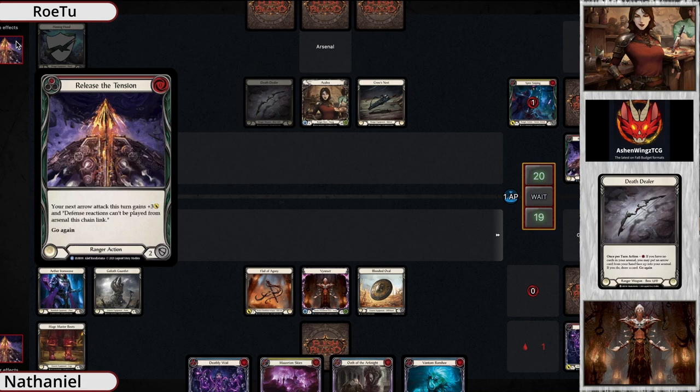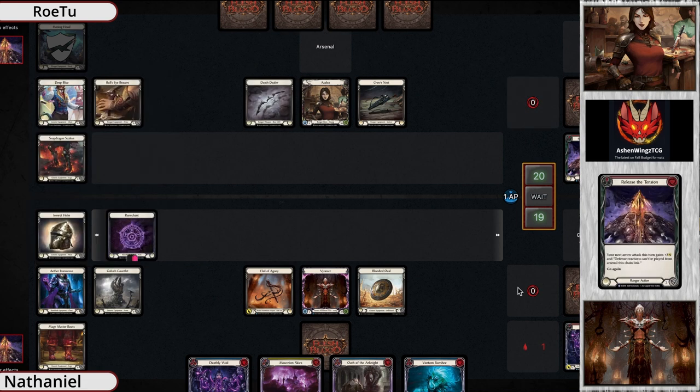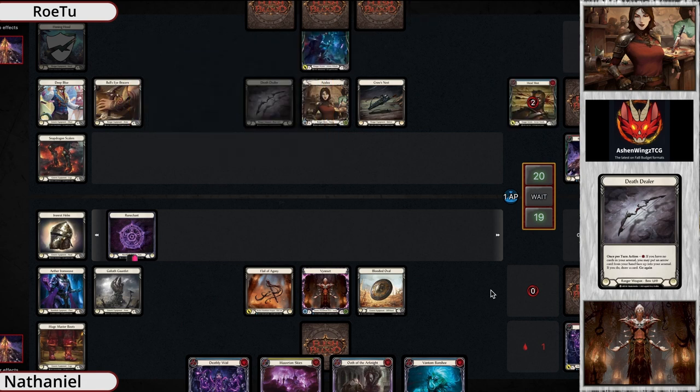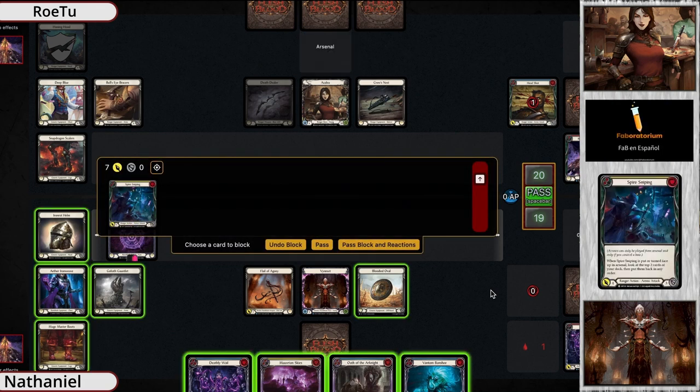Release the Tension - I think mostly that's just going to be putting more damage on the attacks. They're really setting up, looking at the top cards of their deck with a little spire sniping. Yes, exactly - a little Brody spire sniping. And much like Brody, it looks like he's taking some time, coming in for just a gentleman seven.